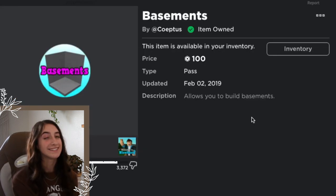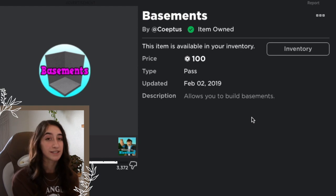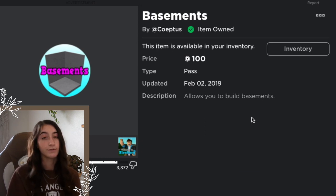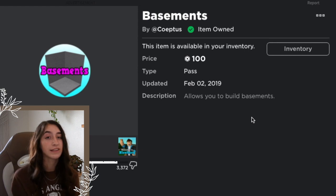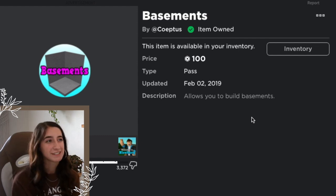Last is the Basement game pass, which is my second-to-last option — just above the Unlocked Stereo because it has more uses. I don't really use it often; the main cases are the decal floor build hack that Float came up with, or placing small stairs in the basement. It's cheap, and if you have specific plans for a basement go for it, but otherwise I wouldn't recommend it.